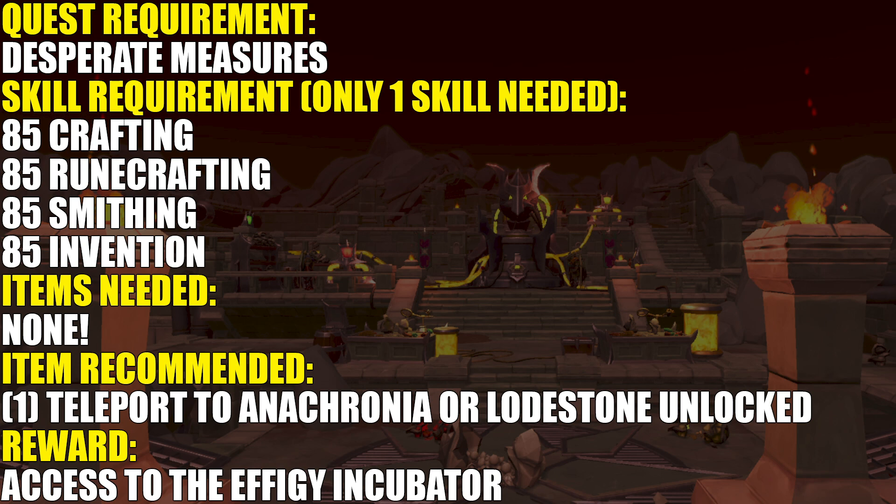Hey, what's up everyone, it's Patrick and welcome to my guide to the Sins of the Father mini-quest on RuneScape 3. At the end of this video I'll also be showing you how to obtain the permanent passive effect for the ring of vigor, which you will need the actual ring for. You can buy that from the dungeoneering shop for 50k tokens. It saves you 10% adrenaline when using an ultimate ability and gives a 10% discount when using a weapon special attack.